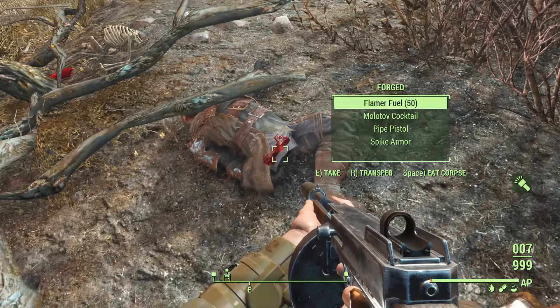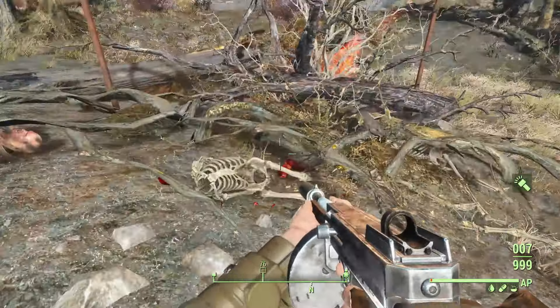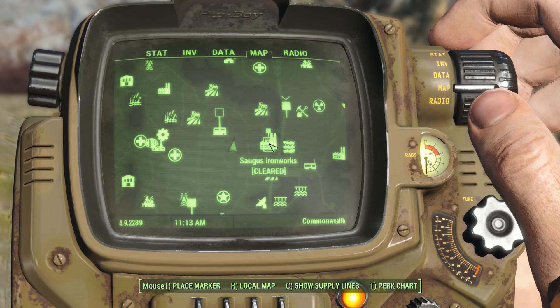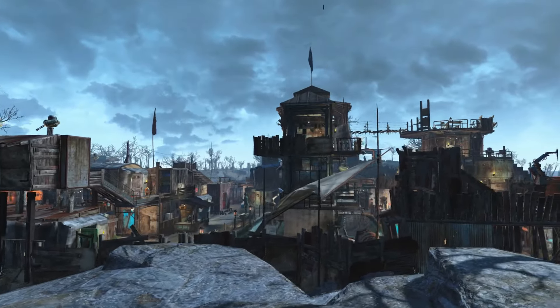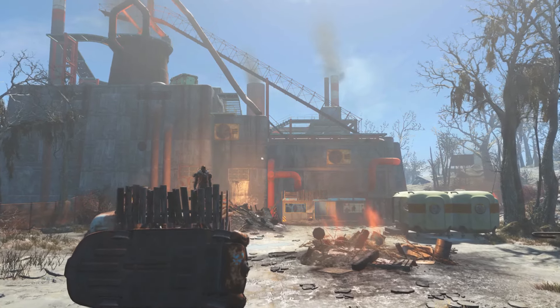I'm making this look easy but that's just because this character is level 161 right now. Nearby is this locked settlement — if you've already claimed it, this is the perfect place to save your progress. The Crucible quest marker tells us to go to Saugus Ironworks, just south from this log.